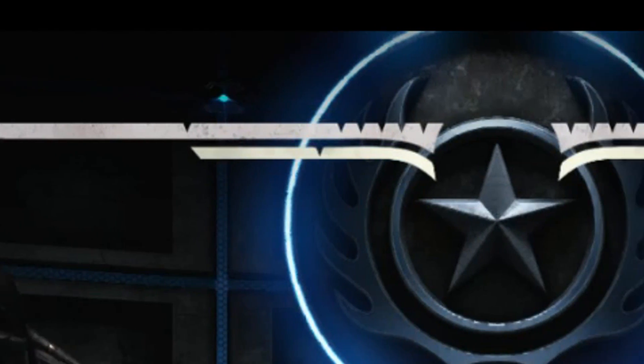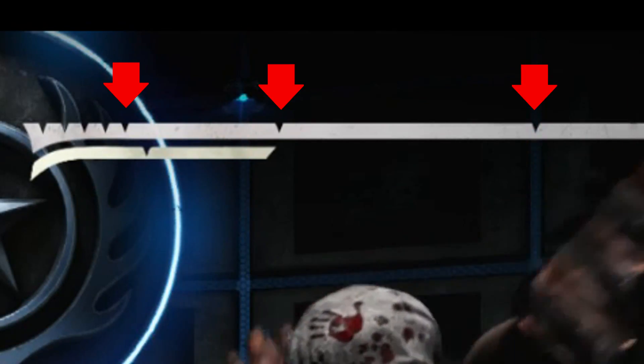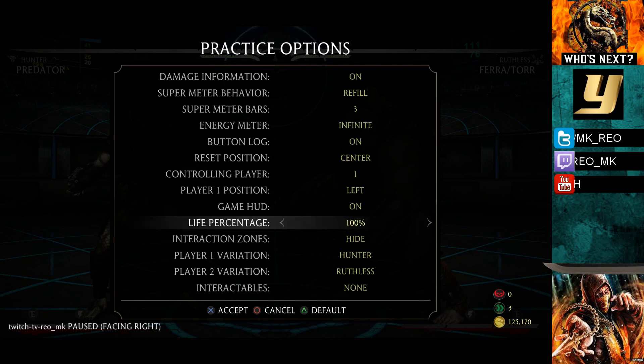If you look closely, you can see small creases or indentations that are marked throughout the health bar. These small incisions all represent something differently, and I will show you now what they mean.